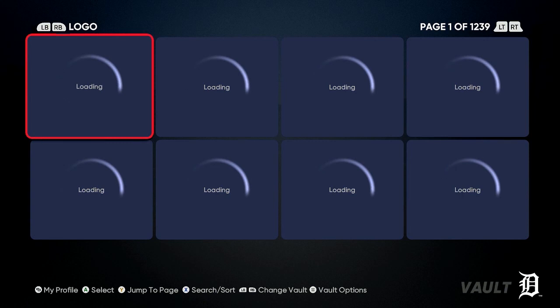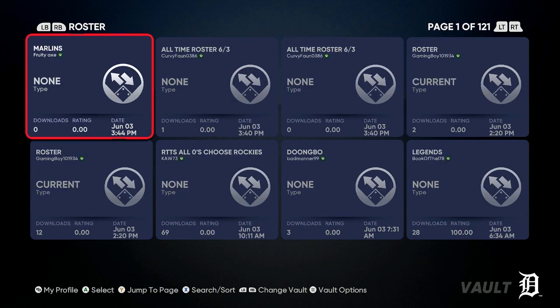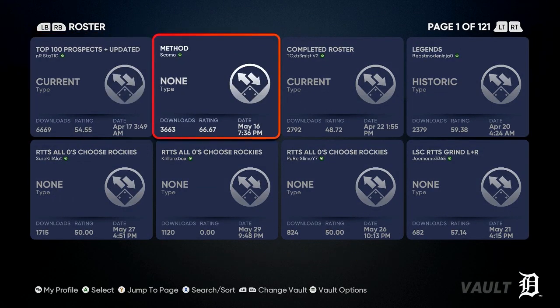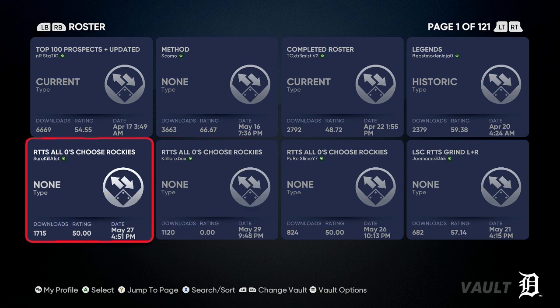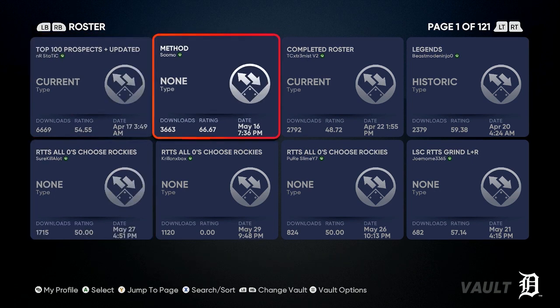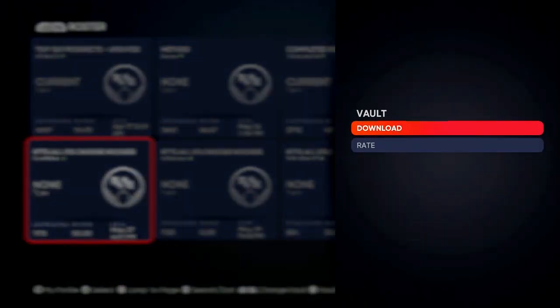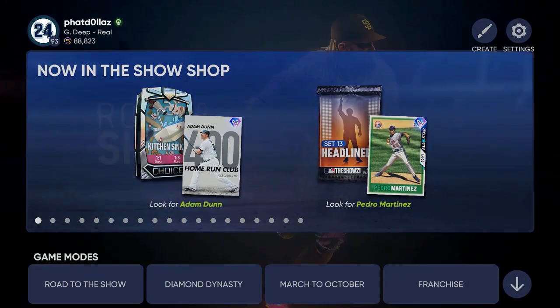Go to Create, then go to Vaults. Push R1 or RB and go to Roster, then sort by download at the bottom. The two rosters you want to use are the 'Road to the Show All Zeros' method roster — that's the overall of every team you'll play. Choose the Rockies (a National League team) or the Detroit Tigers (an American League team). Download and save that roster.